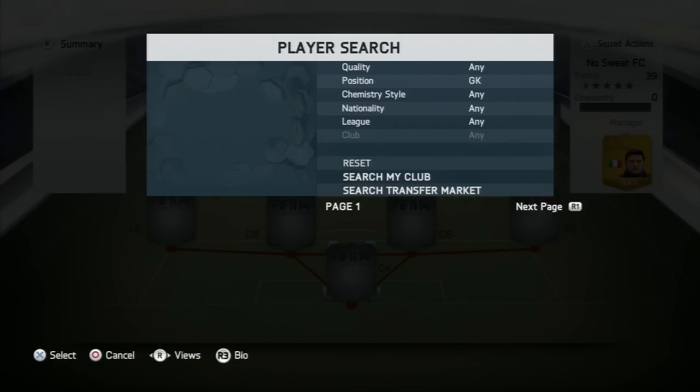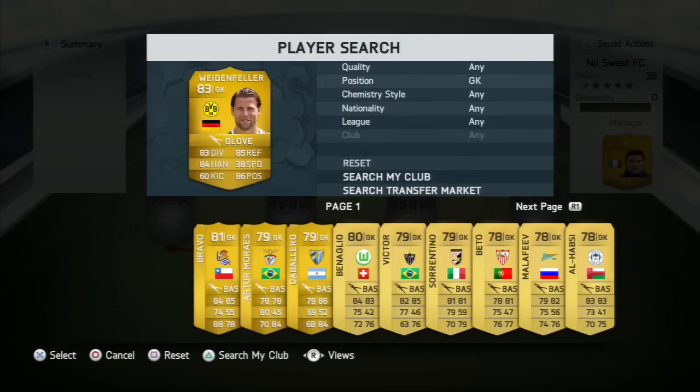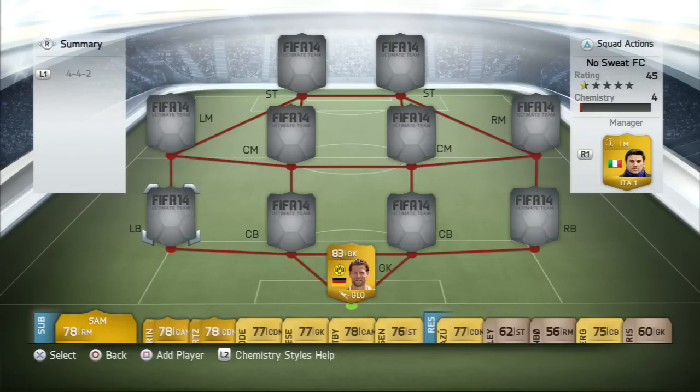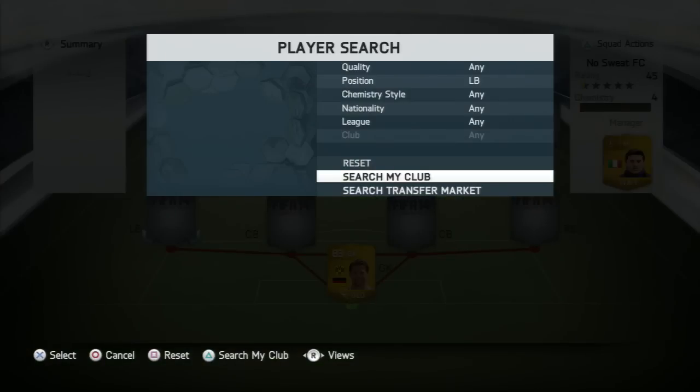In net we will be using Roman Weidenfeller, the 83-rated goalkeeper from Borussia Dortmund. I have put a Glove chemistry style on him which improves his diving, handling, and positioning. He's got some really good all-round stats: 83 diving, 84 handling, 85 reflexes, and 86 positioning — he's a really solid keeper. I'd say he's probably the second best goalkeeper in the Bundesliga, of course runner-up to Manuel Neuer.